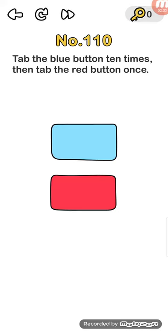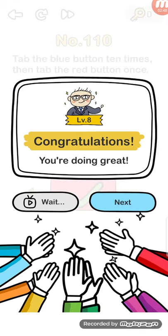Nords level number 109: how many differences can you spot between the two pictures? Nords level number 110: tap the blue button 10 times, then tap the red button once — one, two, three, four, five, six, seven, eight, nine, ten — now click the red button once. Please like this video, share, and subscribe to our channel for more videos. Thank you!